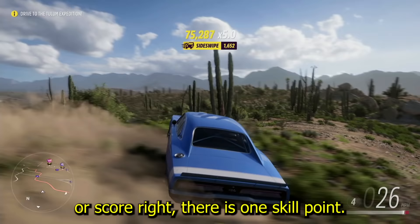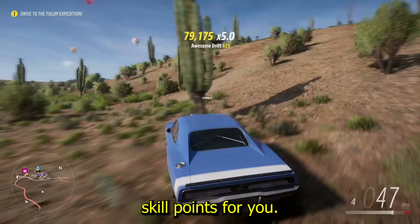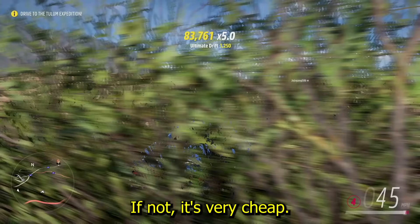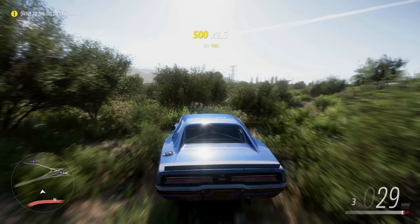Here's how skill points work: every 50,000 skill score earns you one skill point. So if you hit 100,000 with a five-times multiplier, that's 10 free skill points. As you can see, I got 429,000 points just from that run, which gave me nine skill points and part of the way toward the tenth.